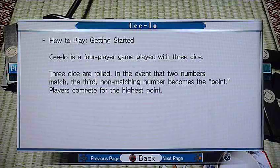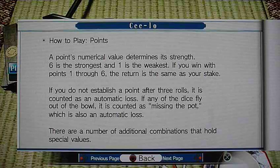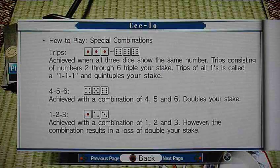Here are the rules: C-Lo is a four-player game played with three dice. Three dice are rolled — in the event that two numbers match, the third non-matching number becomes a point. Players compete for the highest point. Points' numerical values determine the strength: six is strong, one is weak. If you win with points one to six, the return is the same as your stake. If you don't establish a point after three rolls, it's counted as an automatic defeat. If any dice fly out of the bowl, it's also an automatic defeat. There are additional combinations that hold special values — such as trips, where all three dice show the same number.